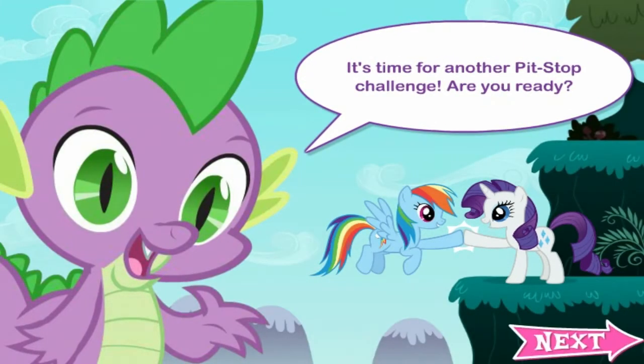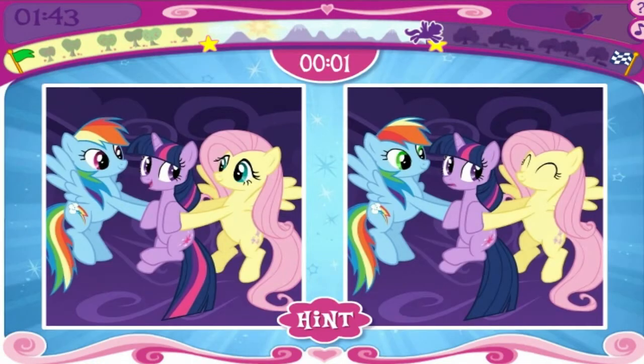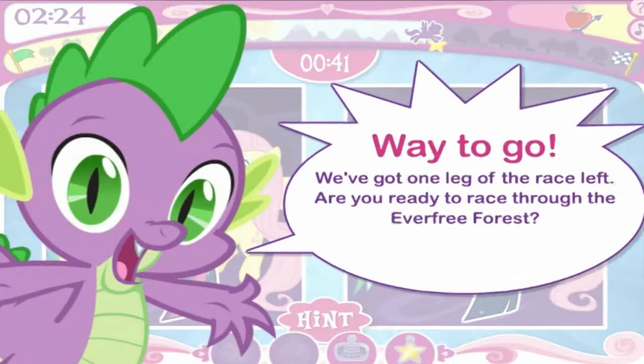It's time for another pit stop challenge. Are you ready? Five differences between these images — give each difference a click. Grab your mouse and go. There's a stripe. In this one she's frowning, on that one she's happy. Her eyes — the eye color. Is there anything about the background? Is the hair different? The colors are slightly different. Way to go!